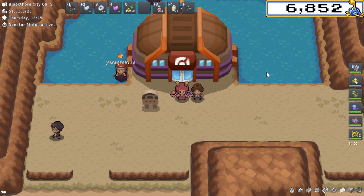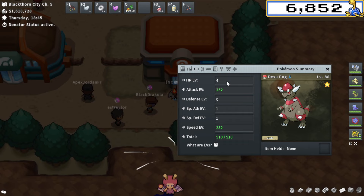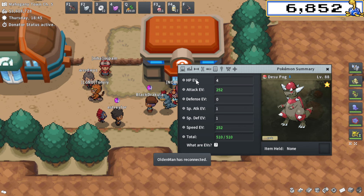I promise to have at least one location per each stat, as there are six stats in Pokemon which you can EV train: HP, Attack, Defense, Special Attack, Special Defense, and Speed. We're just going to go in order starting with HP.